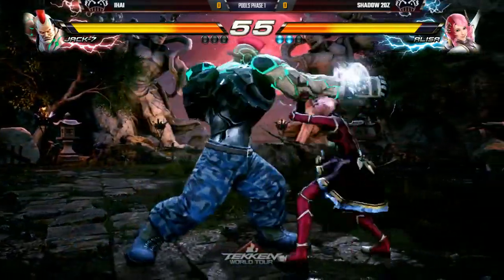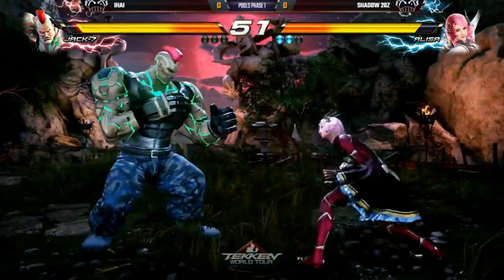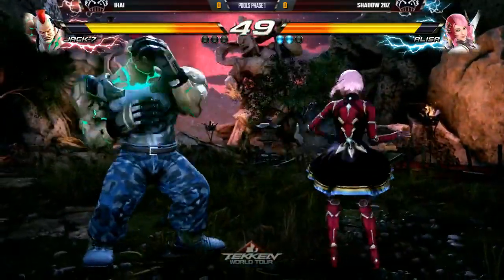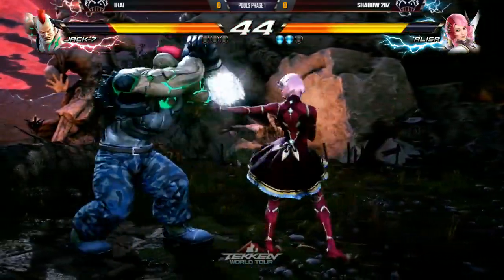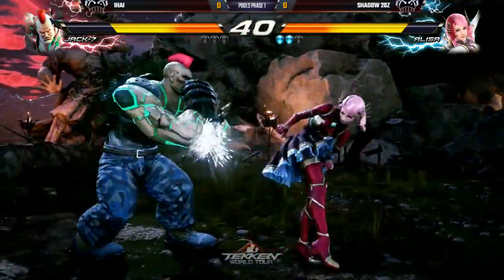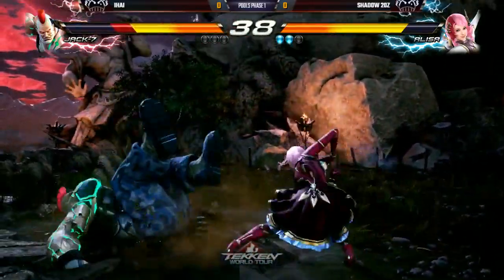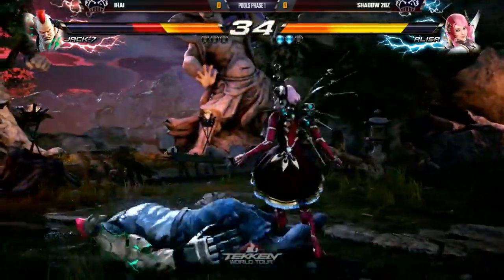Nice stancing, keeping it pretty simple in the middle of the screen. You can see Shadow getting backed up to the wall right now — he needs to be careful. But he's chilling. He's used to playing just outside Jack's range. He wants the down 4-2 to come out; otherwise, at this range, he's content to block everything. He's getting closer and closer to that wall, though. This stage is pretty big — there's a lot of space.